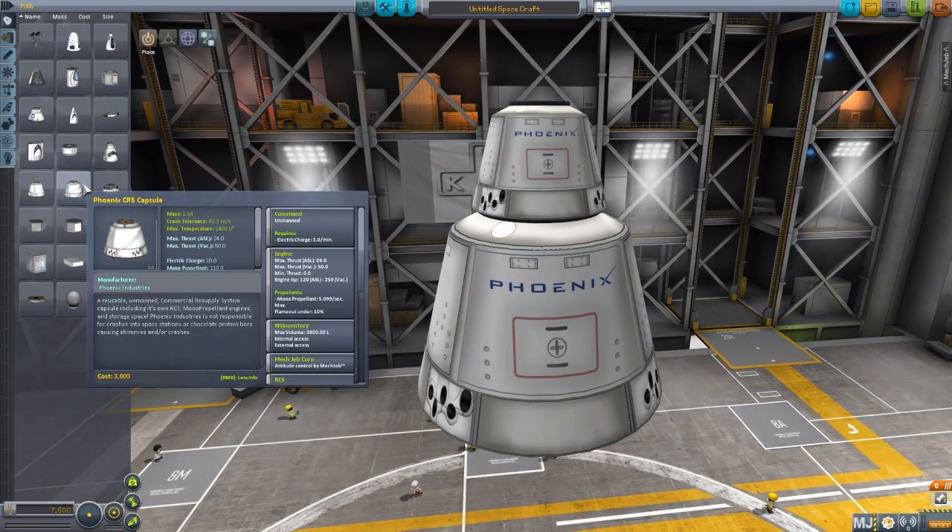Of course, it is a robotic drone, so there are no Kerbals to be put inside. It comes with all the typical electrical charge, SAS, and monopropellant, and it does have its own built-in RCS system. But most importantly, in my opinion, you can also use the monopropellant in this capsule to actually power a monopropellant engine, which has an atmospheric thrust of 24, vacuum of 50, ISP of 120 atmosphere and 250 vacuum. It uses quite a lot of monopropellant per second at 5.099, so you won't get much bang for your buck, but it's a nice little addition to give you that extra oomph to get where you need to go, or perhaps land safely if you're coming in pretty quick.